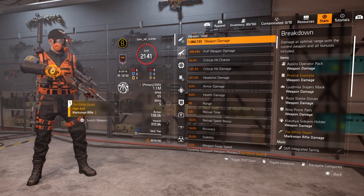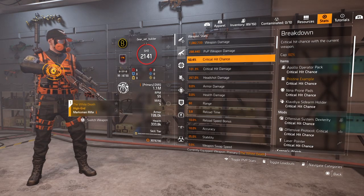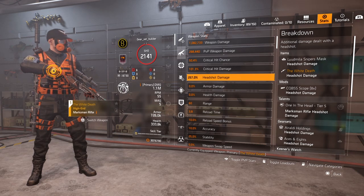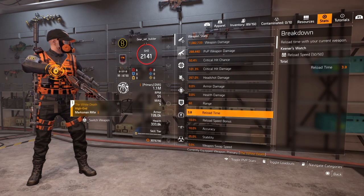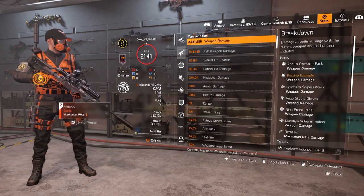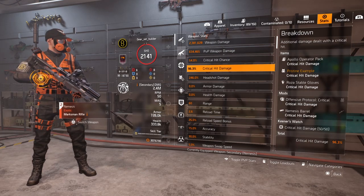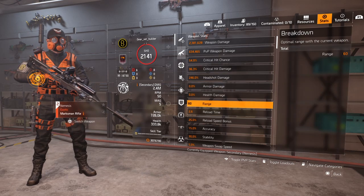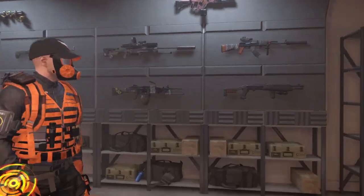For the White Death stats: just over 1 million weapon damage, PvP weapon damage 288,000, crit hit chance 50.4%, crit hit damage 101.3%, headshot damage 257%, range 60 meters, reload time 3.8 seconds. For the Nemesis: weapon damage 2.3 million, PvP weapon damage 634,000, crit hit chance 55%, crit hit damage 96%, headshot damage 246%, range 60 meters, reload time 2.6 seconds.